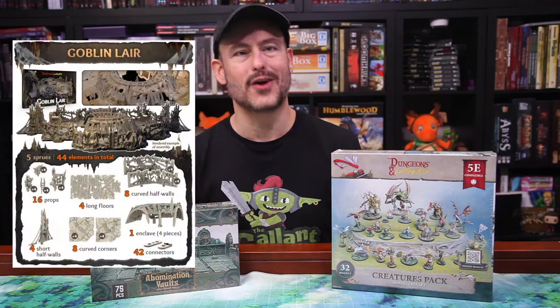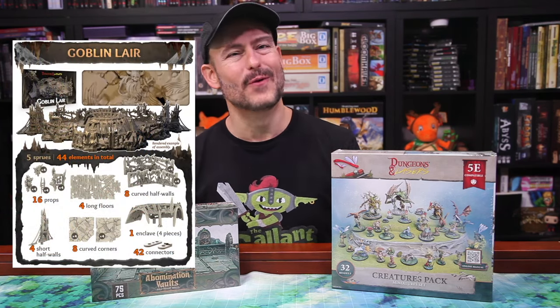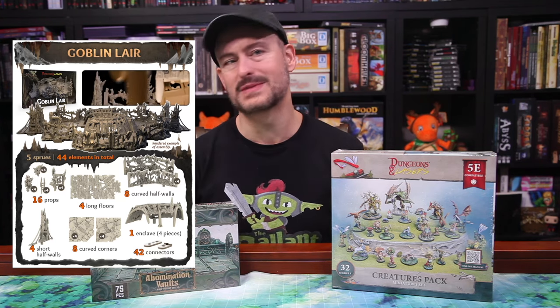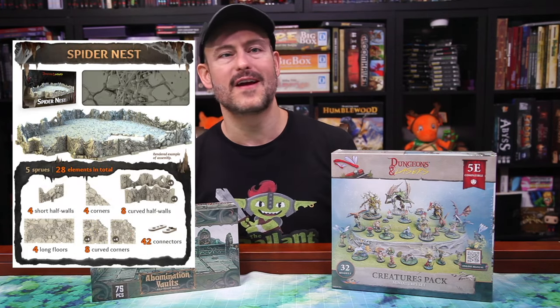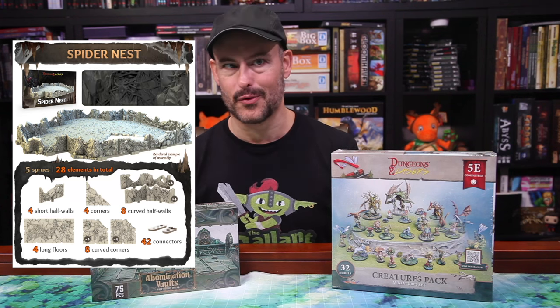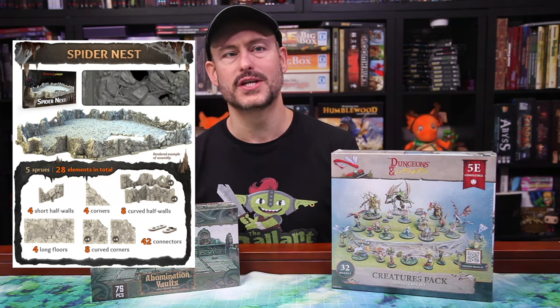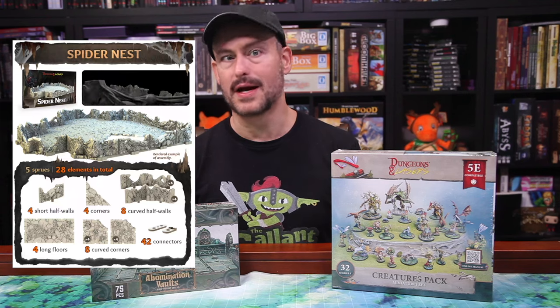First off we have the Goblin Lair, which might already be my favorite. It has 44 elements, including walls, big tent pieces, and lots of props to make it thematic. Next up is the Spider Nest — you can tuck this room into your cave builds for sections of the cavern taken over by a giant spider and her brood. This set has 28 webby elements, with lots of walls and floors giving you plenty of room for an encounter.